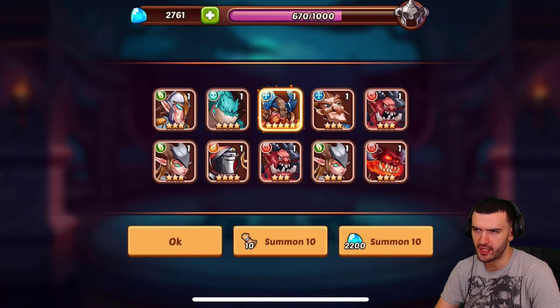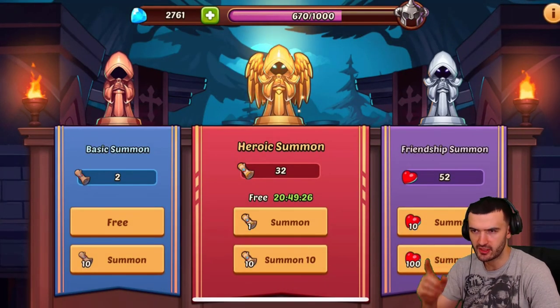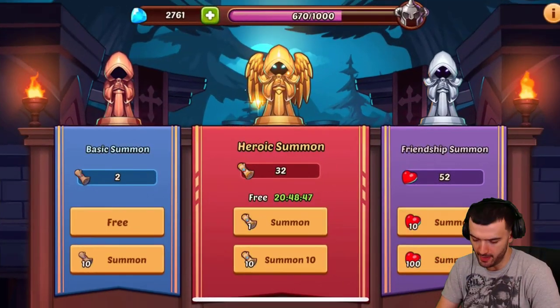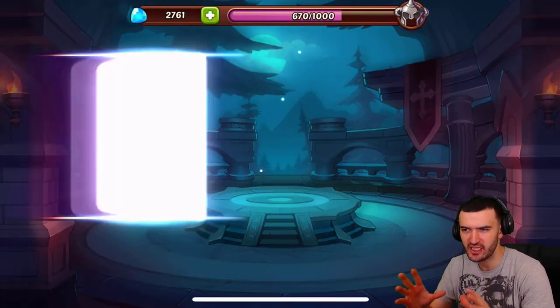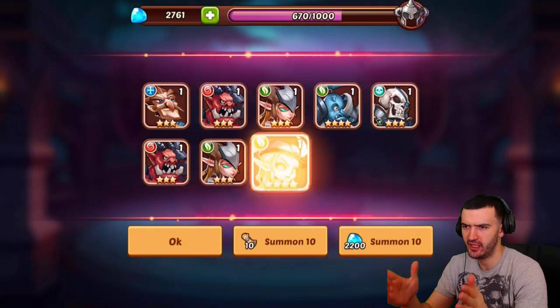The official server drop rates stink because they can get more money out of you, obviously. The private server is free to play so they don't care. We're at 30 — I've got 30 more pulls. Let's go ahead and ditch some more heroes. Alright, I'm back — 30 more pulls right now, guys. This is the time; I feel it in my bones. I'm destined for a Valentino.